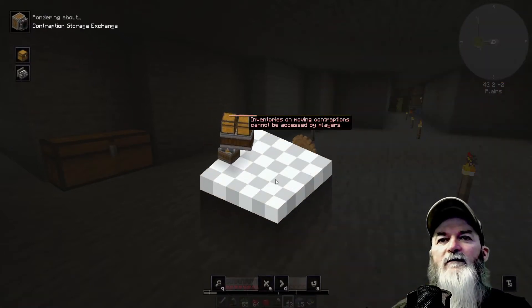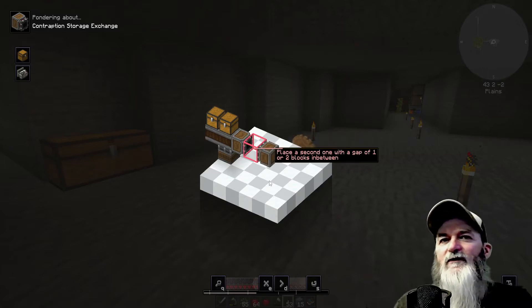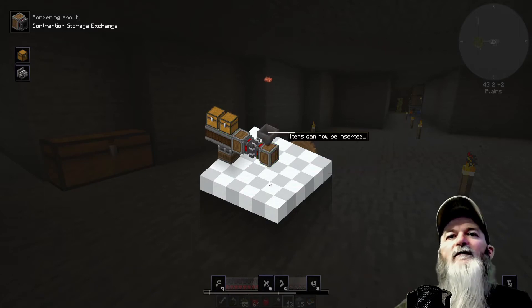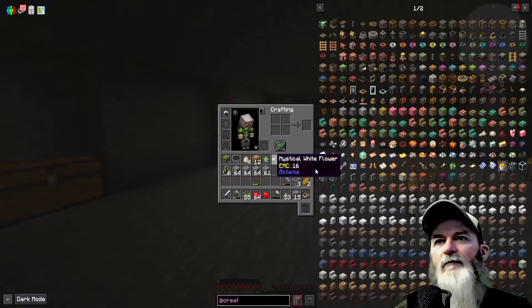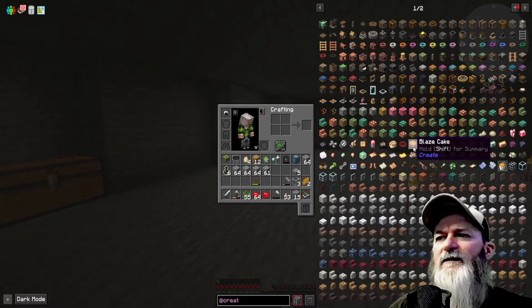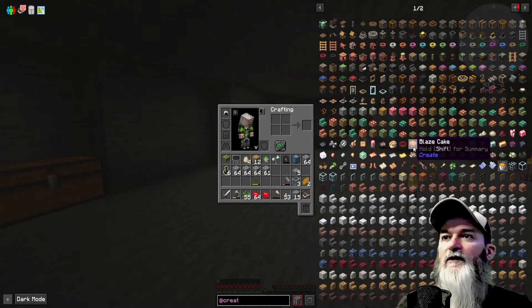I have to right-click that. I don't think I need to make certain things like this. Here's the crushing wheel, and here are the conveyors — but I don't think I need conveyors, I think I can use hoppers for this. Maybe one conveyor belt coming from underneath.